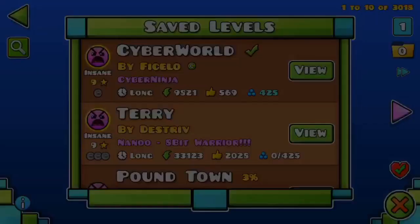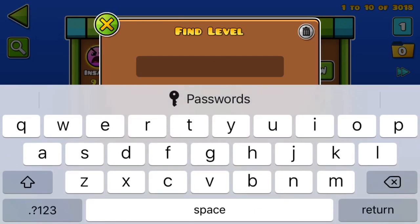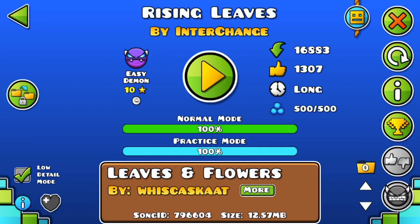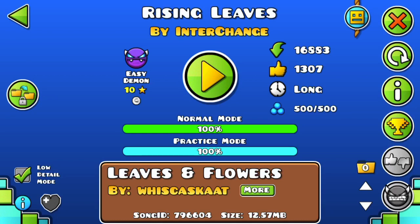Welcome back to some more Geometry Dash. Today's level is Rising Leaves by Interchange. This was a weird one to say the least, because I never expected to beat this level. I saw it marked as insane demon, so I wanted to do it, but after playing it, I realized this is not an insane demon at all — this is pretty damn easy, one of the easiest demons I've ever played.